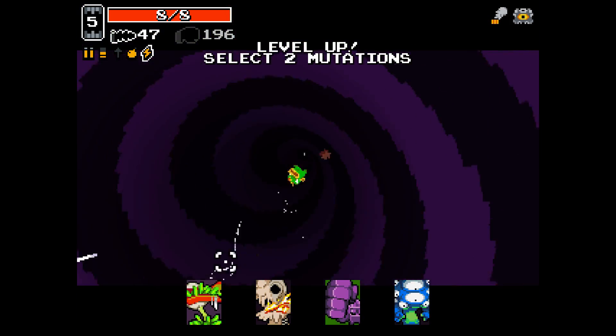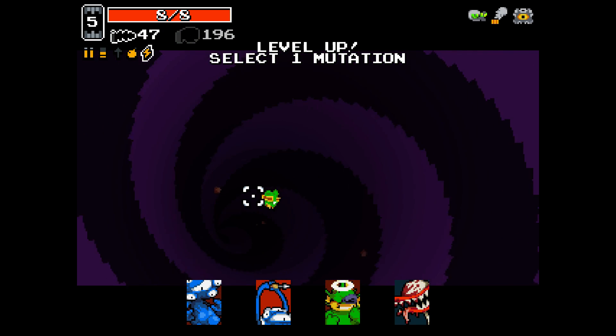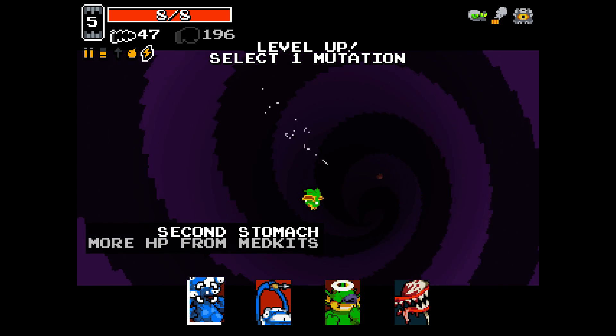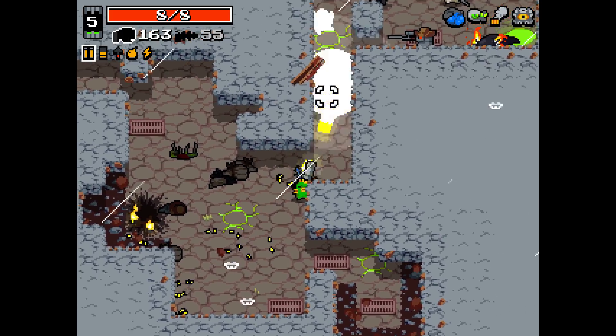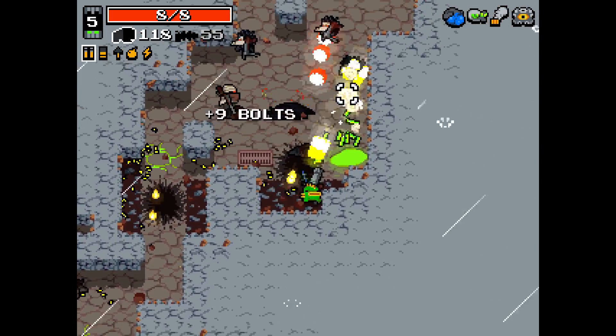There's two mutations — I don't mind if I do. We'll go Plutonium Hunger, and then Second Stomach. I like Second Stomach, especially with Rabbit Paw. With Plutonium Hunger, you're not going to be missing many health packs, and when you get them you're getting healed right the way back up. So that's good for business.